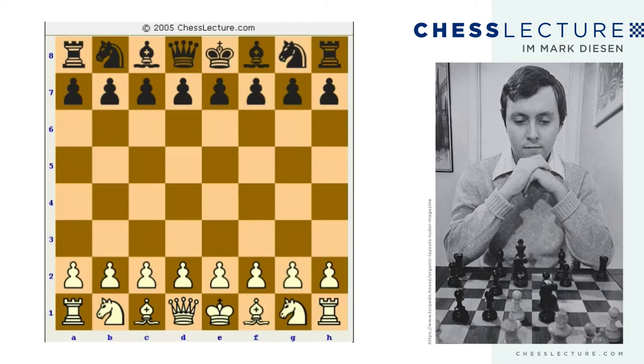Hi everybody, this is Mark Deason, and I'm bringing you a lecture on an opening system to fight 1.d4 by white — an opening system for black against 1.d4. The opening system I'm going to recommend is the Noteboom Variation of the Slav Defense.